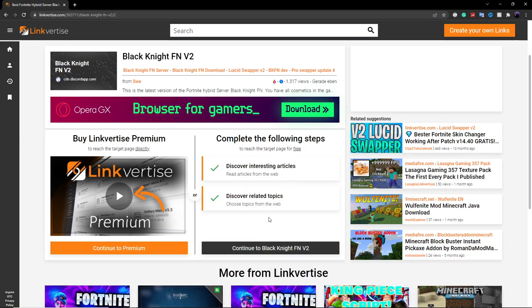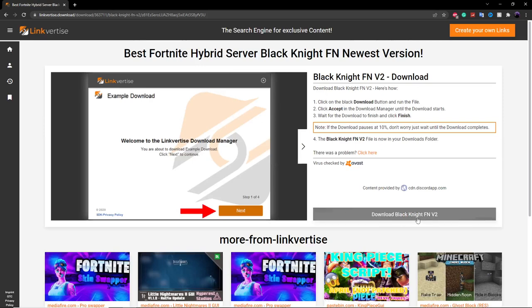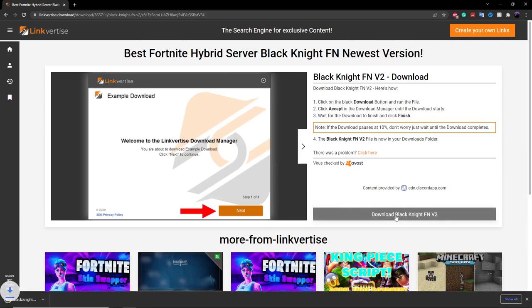Once you've done these two steps, you just want to click on 'continue to Black Knight,' and this will get you to the download page. Just click on the download right here.